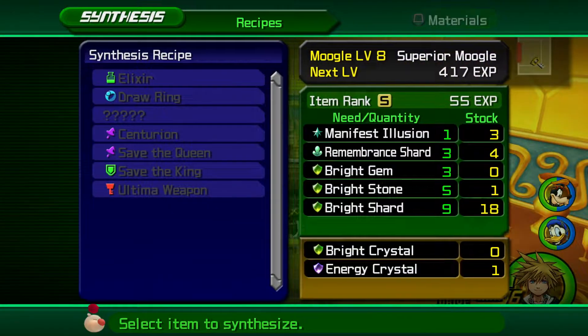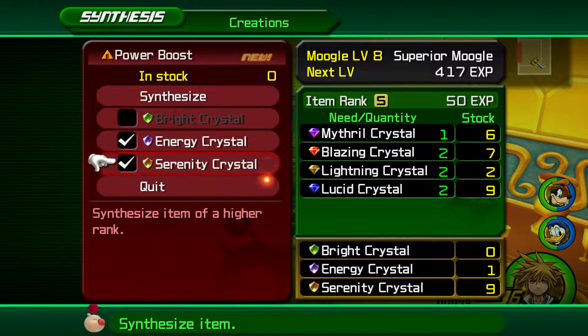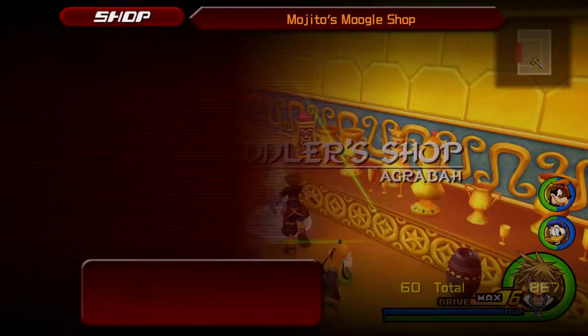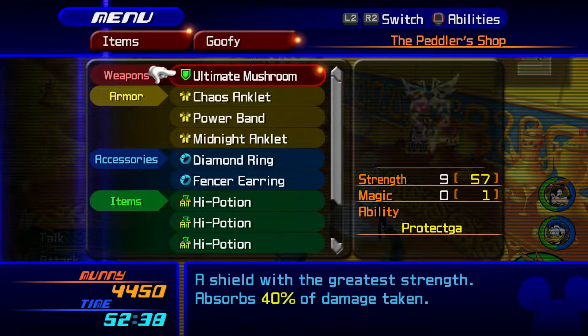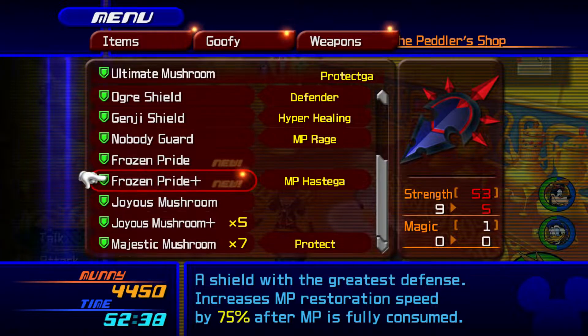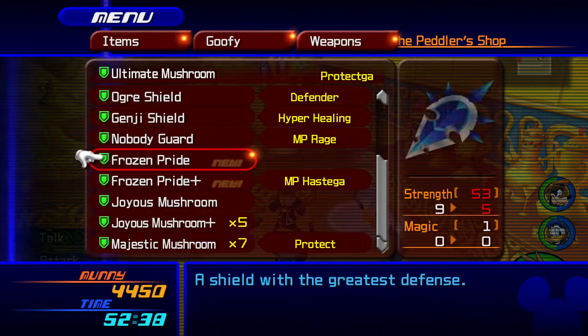Can I still make my defense boost? Yes, I can. Let's go. We can also make a power boost, which is not bad. Let's do the power boost — that requires a Serenity Crystal anyway, fair enough. Alright, let's put on some of this stuff. Power boost for Sora, looking good. And then for Goofy — Frozen Pride and Frozen Pride Plus. It doesn't have as good strength, but it looks like it might have a better chance of blocking attacks. With MP Hastega, that's not too shabby at all.